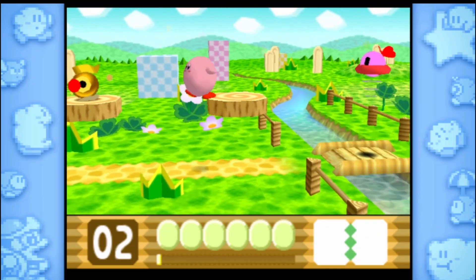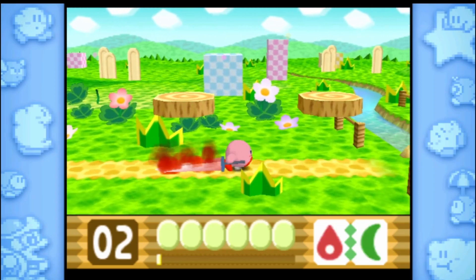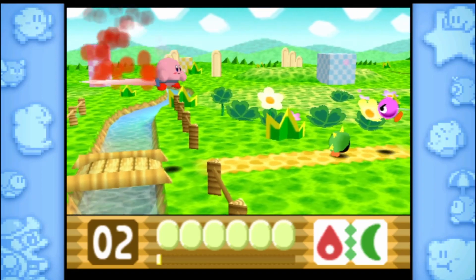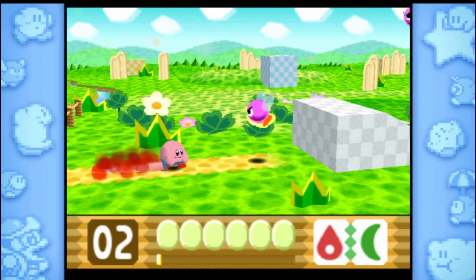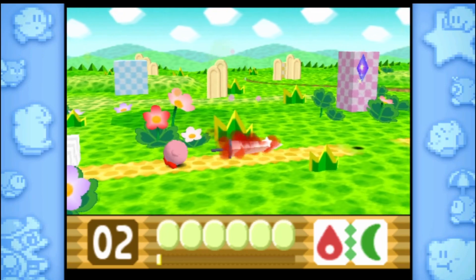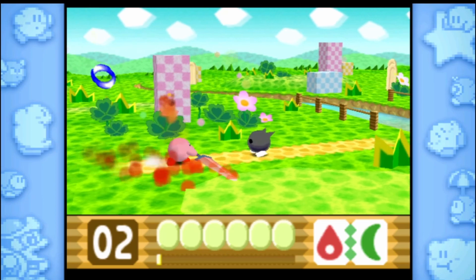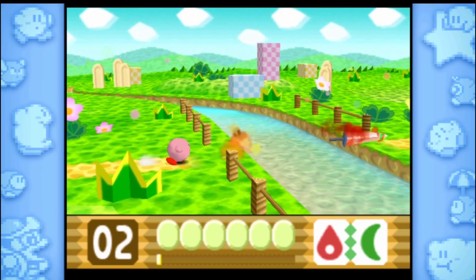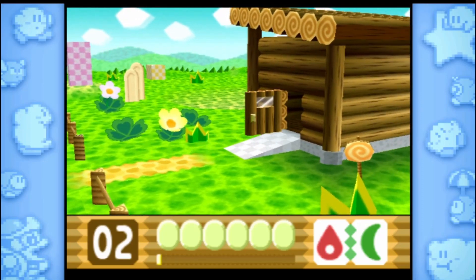You can combine your different abilities. We have Cutter, and Fire here, and Sword. So yeah. The thing is, you can only do so much with Sword — you can launch it though, so there is a bit of stuff you can do with it. It's really different compared to all the other Kirby games where you can do a lot with those single abilities.